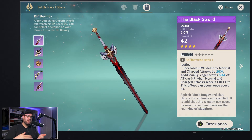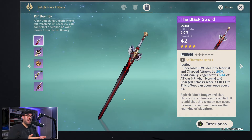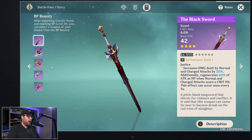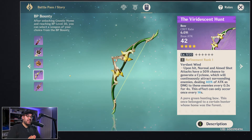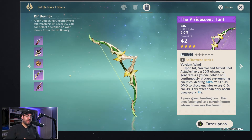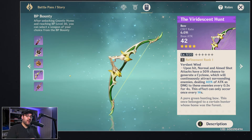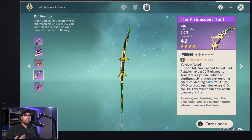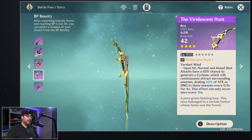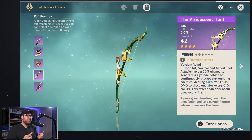My other top recommendation is the Viridescent Hunt bow. I really like it — it adds a whole other element to your archer game with an ability unlike any of the others, and if you don't have a higher-tier bow it's one of the best you'll find. Ultimately though, it depends on your team and your main units. All these weapons are absolutely busted, and you'll be happy with whichever one you pick.